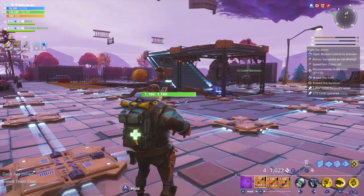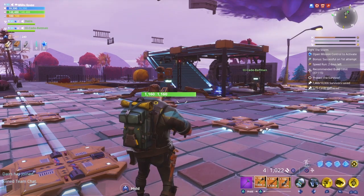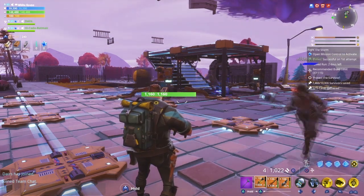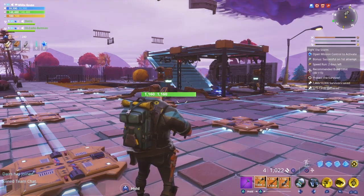In higher level missions it used to be kind of sketchy because they would damage the base pretty quickly. If a base goes down then it's open season on that side of the wall and the husks will just start pouring in where the base used to be.